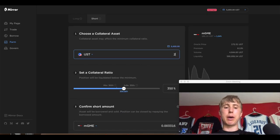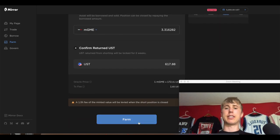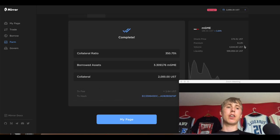I'm going to show you this — I'll just deposit UST since I don't have aUST on the testnet. A couple of things you need to know: there is a 1.5 percent fee of the minted value taken when the short position is closed. Also note this premium value — right now it's 7.68 percent. That's how much the market price is over the actual oracle price.